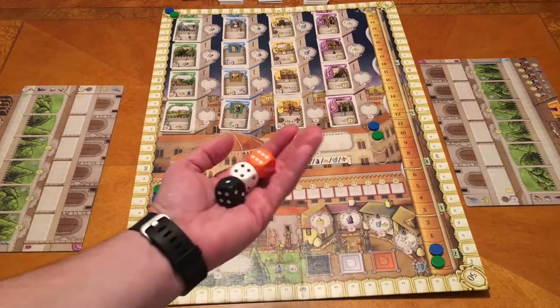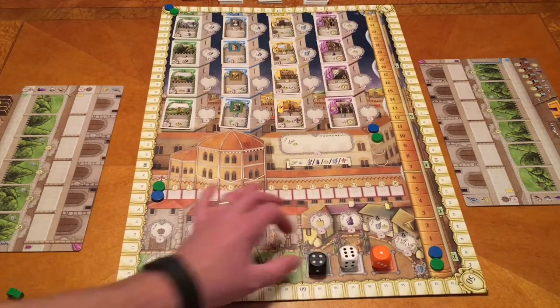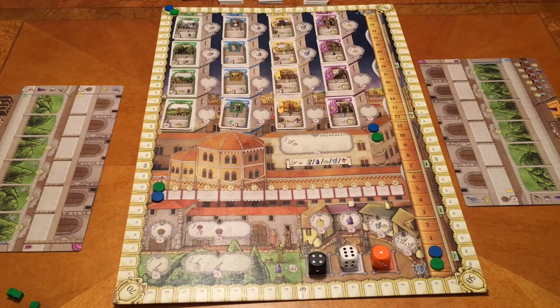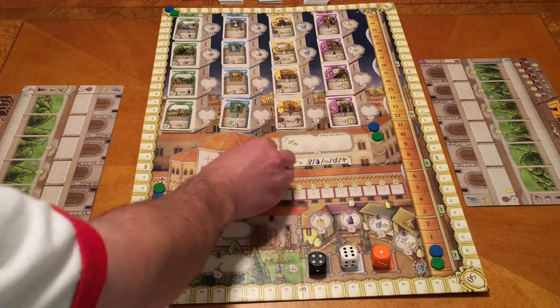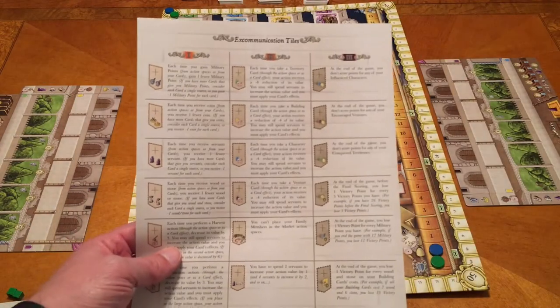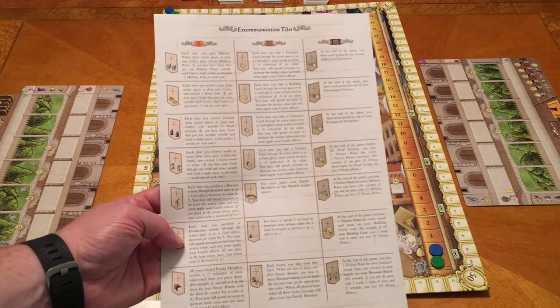The first player rolls all three chunky dice and places them on the appropriate spot on the board, determining the value of each worker. So black workers might have a value of four, white a value of six, and orange a value of one — and that changes at the beginning of each round. On the first turn only, we set up the Vatican by shuffling tiles with ones, twos, and threes, placing one on each of the three spots on the board. The game includes a handy excommunication tiles reference sheet, so you can look up what each tile does — and that changes every game.